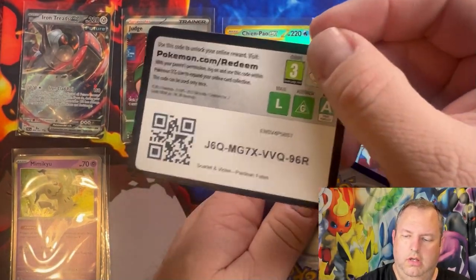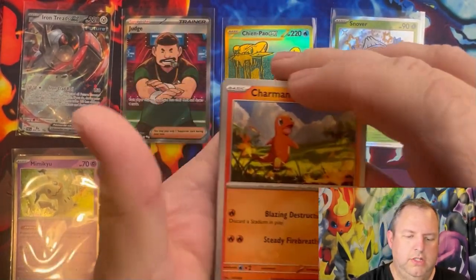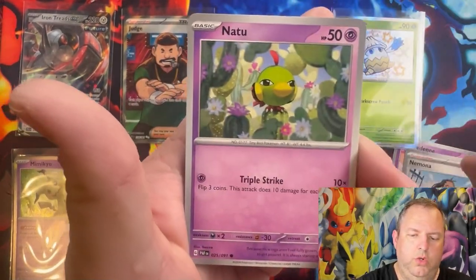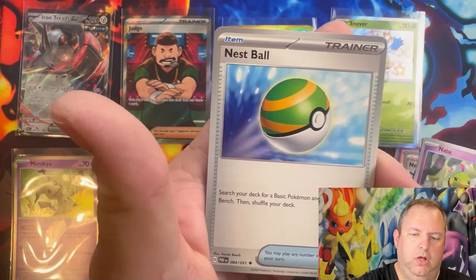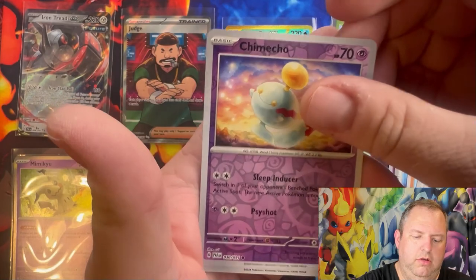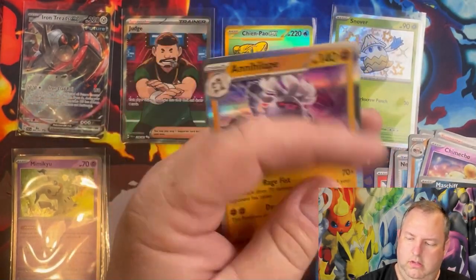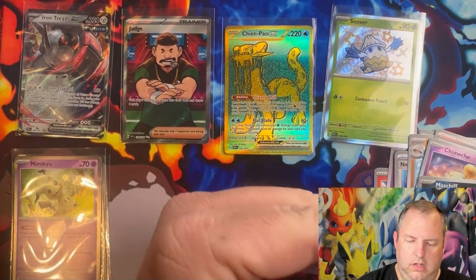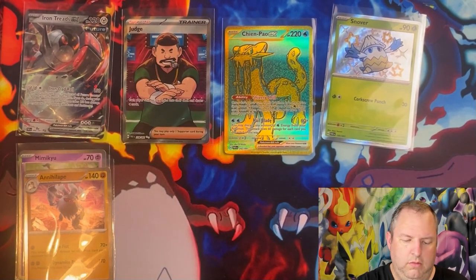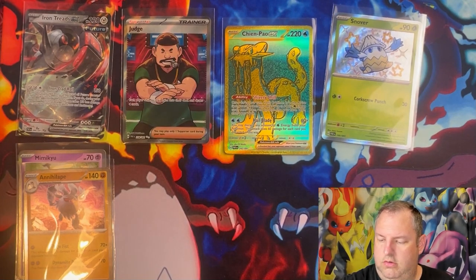Pack six: Charmander, Dondozo, Nimona, Natu, Nest Ball, Graplot, Iono, Reverse Holo Chimecho, Reverse Holo Mabstiif, and a Holographic Iron Leaves. At least I'm getting some cards I need — I think I've already pulled these two, but still doing good. We still got three tins to go through so we're not done with this hunt yet.